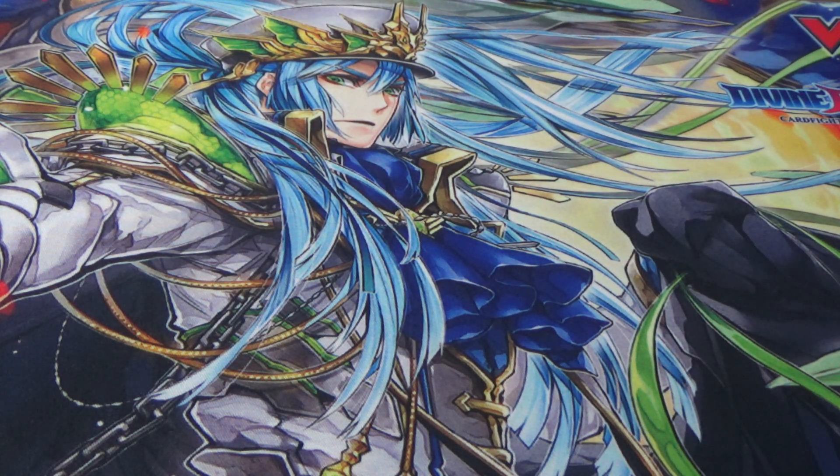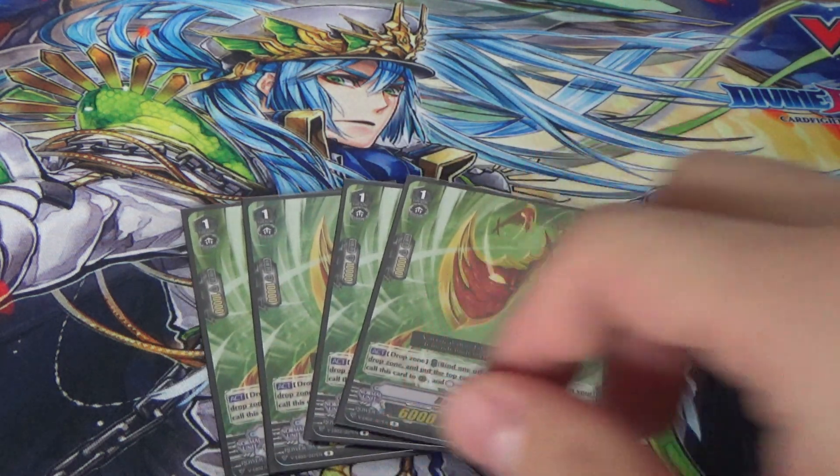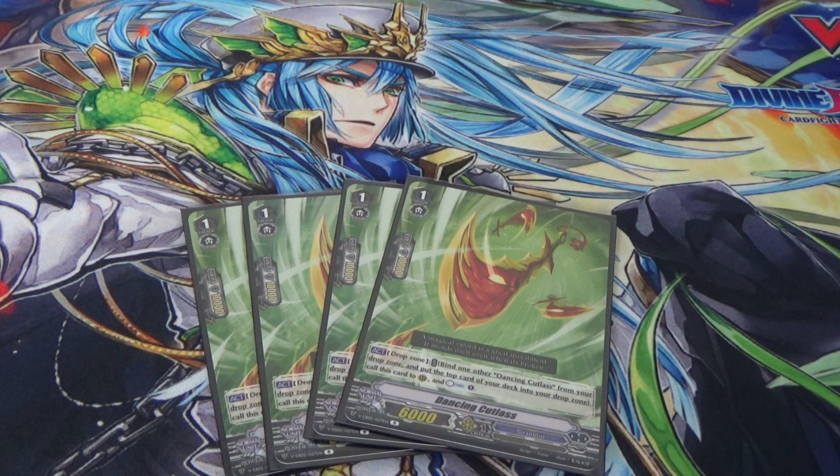We play 4 of Dancing Cutlass. You can bind him from your drop zone to counter charge. You need to have 2 of them in your drop zone to counter charge, which is why we play 4 — to make sure we can get that counter charge often and don't run out.